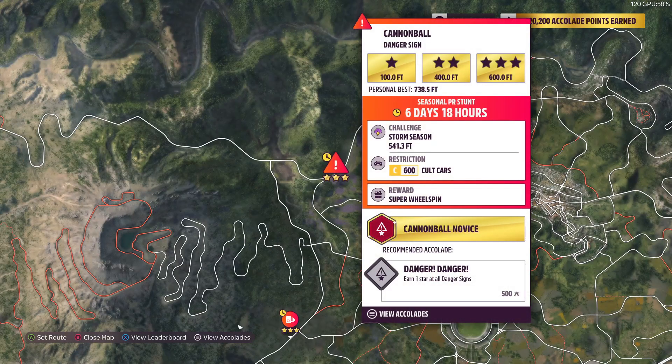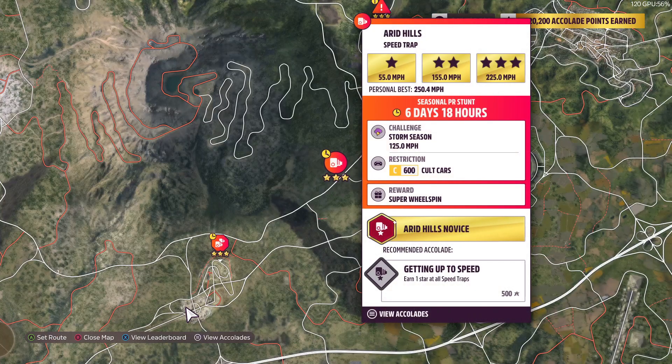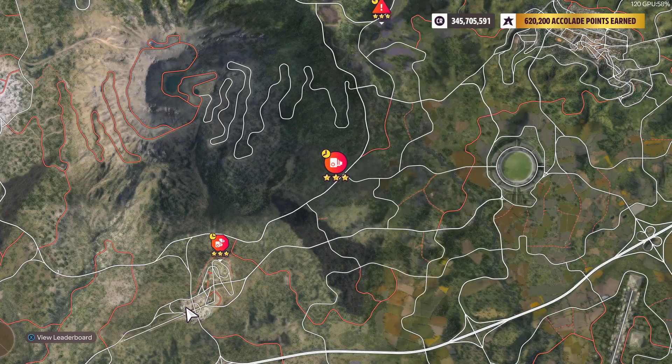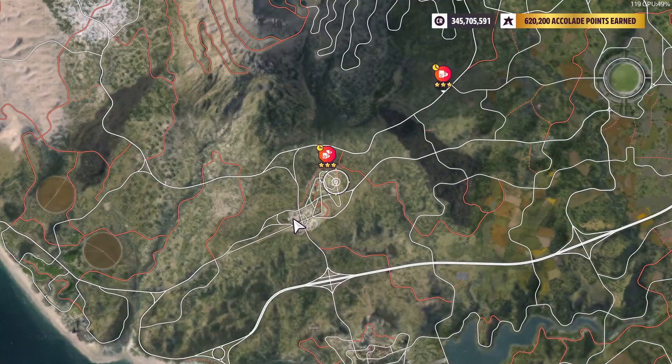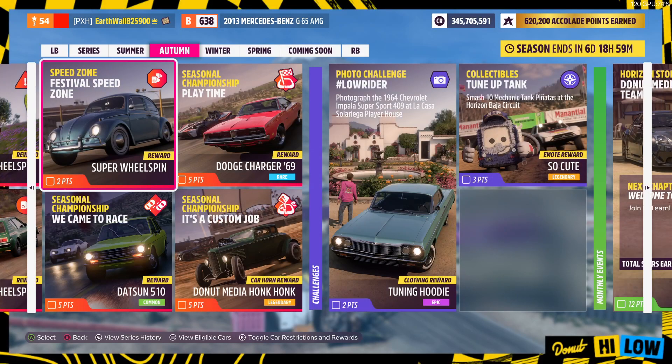Next we got the Danger Sign Cannonball. You can get the C-Class Colt Car and you got to get 541 feet. Then for the Speed Trap at Arid Hills, you can use any C-Class Colt Car and you got to get 125 miles an hour. Then we got the Festival Speed Zone — you got to get 70 miles an hour, and you can use any C-Class Colt Car.